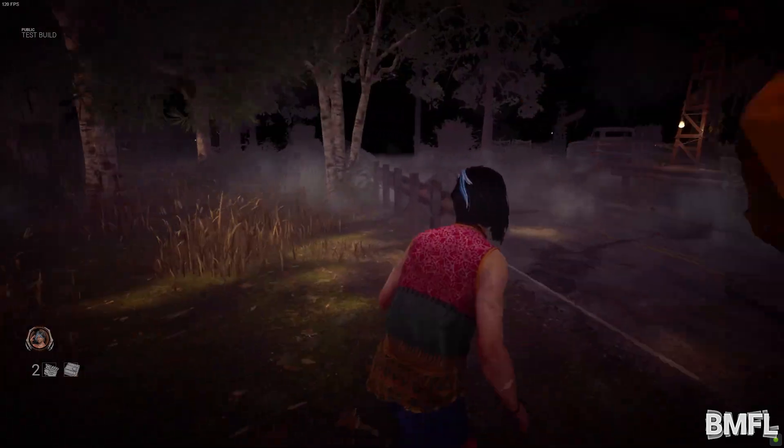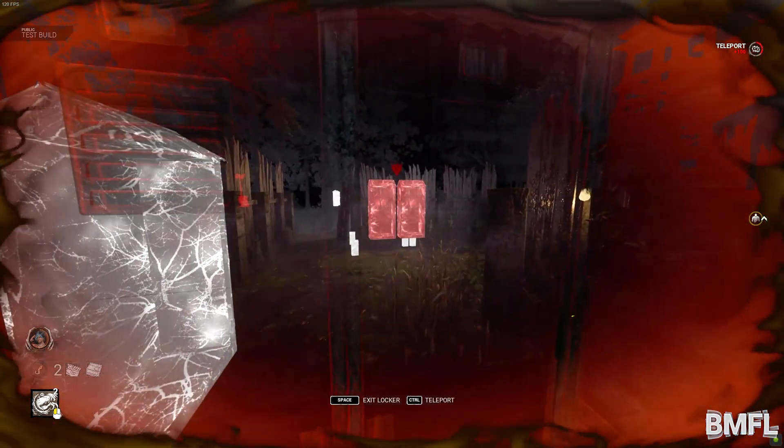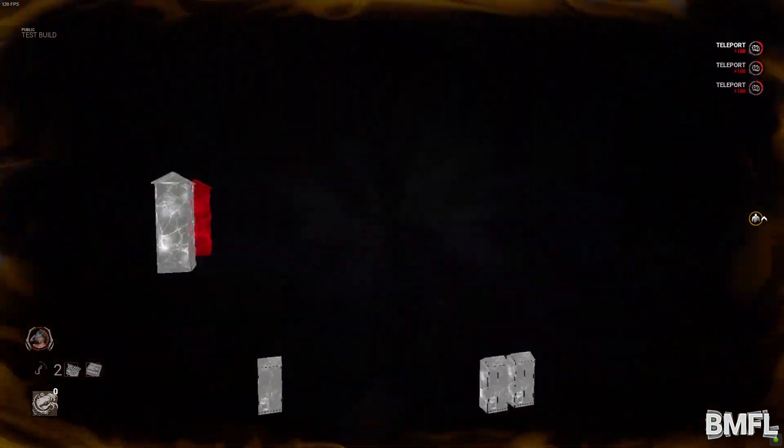When Nightfall is active, the survivors must navigate in near total darkness. During Nightfall, the Dredge teleports faster and is undetectable. When Nightfall is active, the killer and the survivor both are outlined in white. And that's the Dredge's power basically explained.